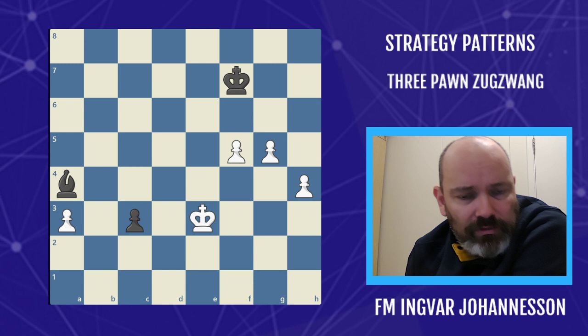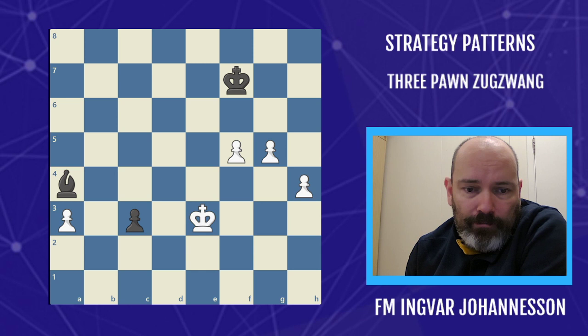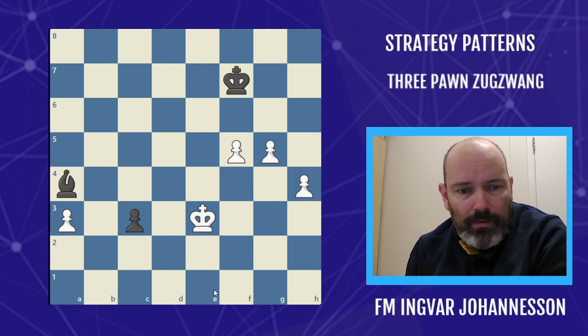This was played in Tata Steel today — David Anton with white against Ariantari. Ariantari missed a win here; he played pawn to c2 and the game fizzled out to a draw, but he could have played the move bishop to b5, and this is winning.